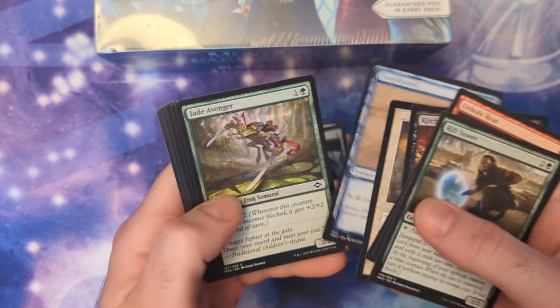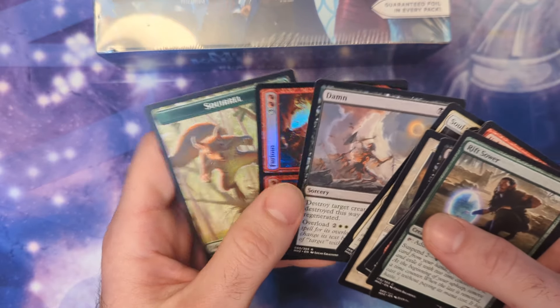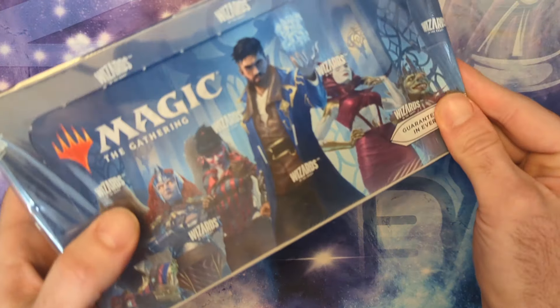Let's see what is in the Modern Horizons 2 pack — maybe a fetchland? Just a damn... oh well, that was uneventful. Let's see if we can make up for it with the main box.